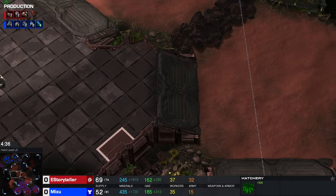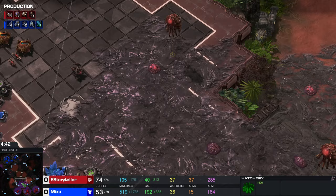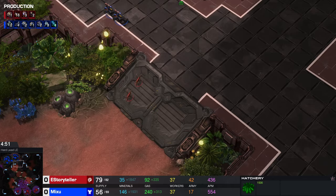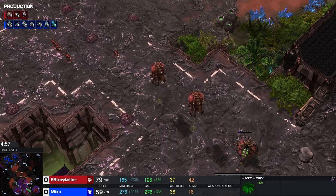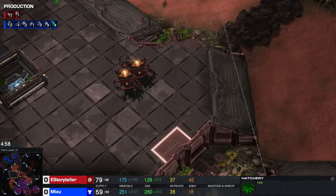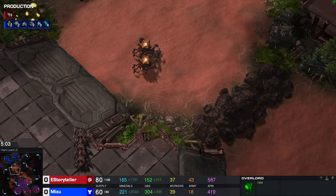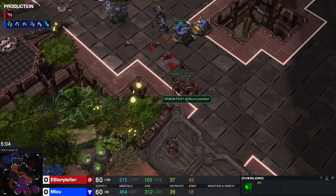Now let's get to the attack. You need a couple of ravagers — the perfect number is three, because three ravagers kill a liberator with three shots and also kill a tank with three shots, so you don't really need more. You also probably won't have enough gas for more. You should try to morph ravagers at the beginning of your attack because ravagers have a slightly higher move speed than roaches — morph them a bit early so they can catch up with the rest of the army.